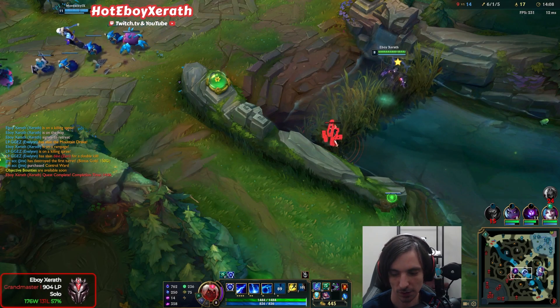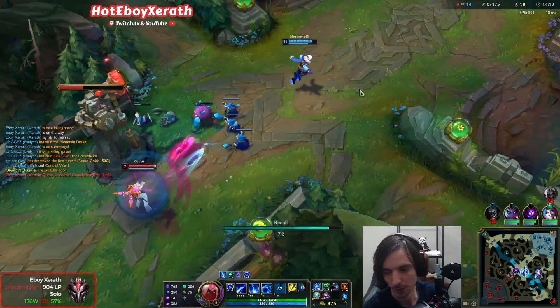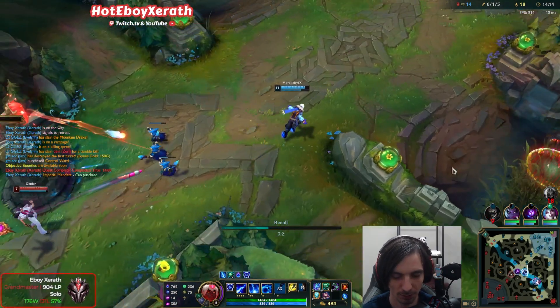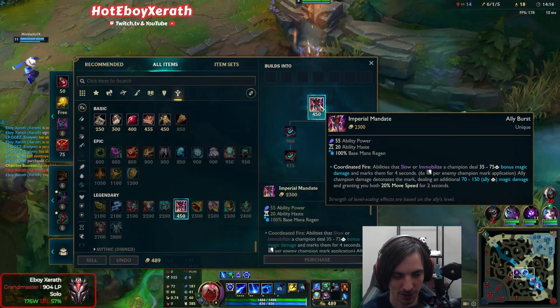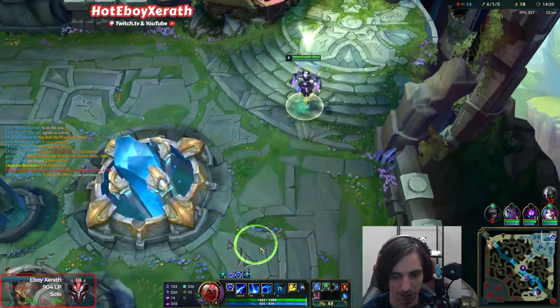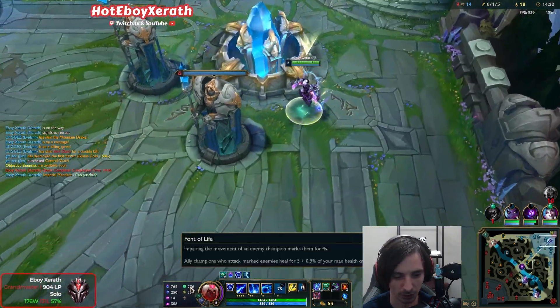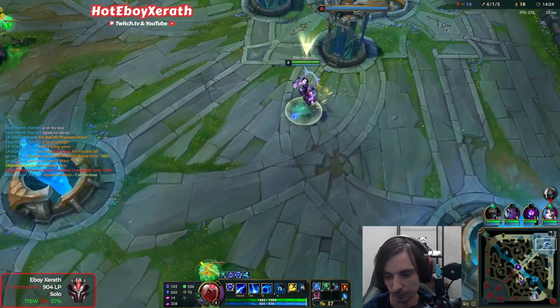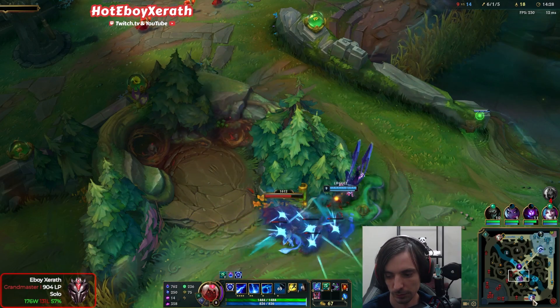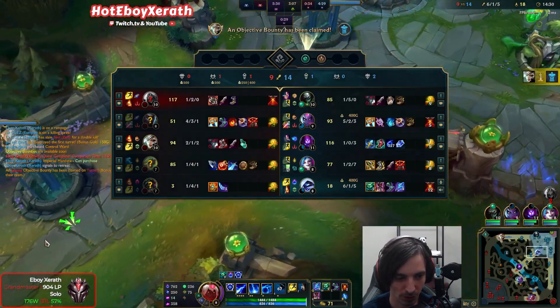We have Imperial Mandate. Nice! Third item's definitely going to be Crystal Scepter because with Crystal Scepter we can guarantee proc Imperial Mandate and our Font of Life. We should be careful by ourselves — she should not be baited.